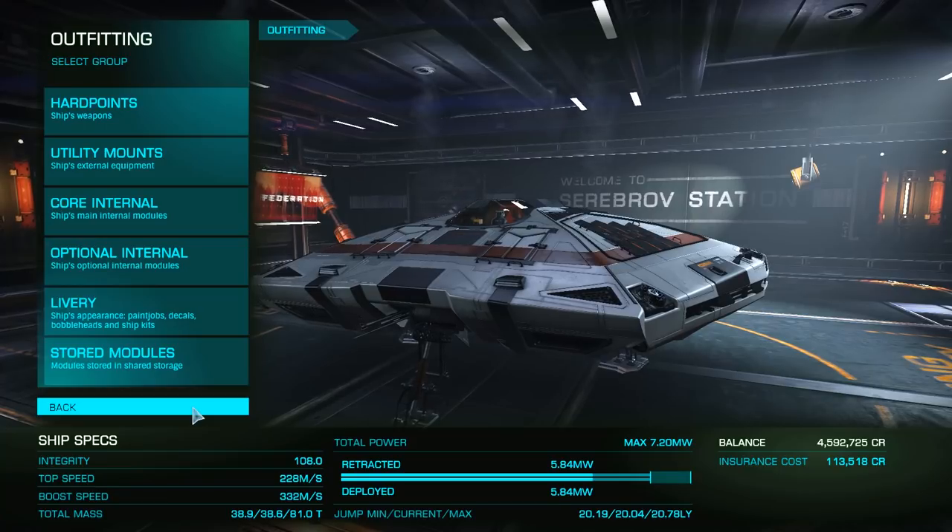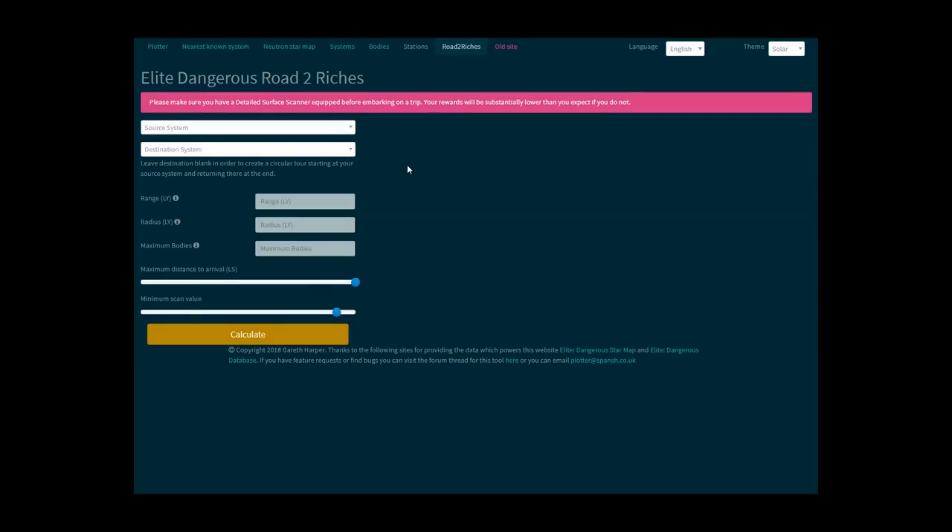Don't worry if you didn't follow along — there's a link to the build in the description. Now that our ship is ready, let's open the Road to Riches tool. Link in the description below. Let's look at how the tool works.